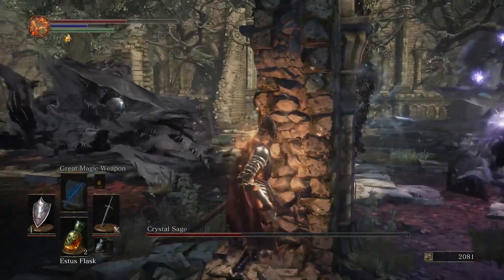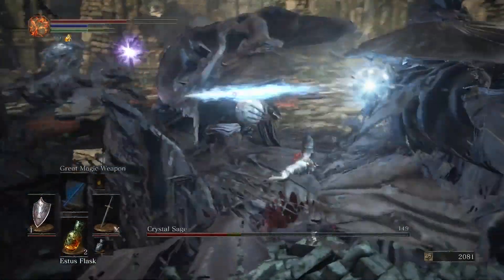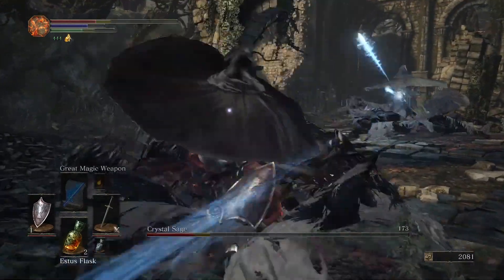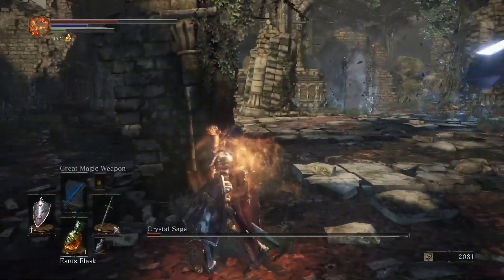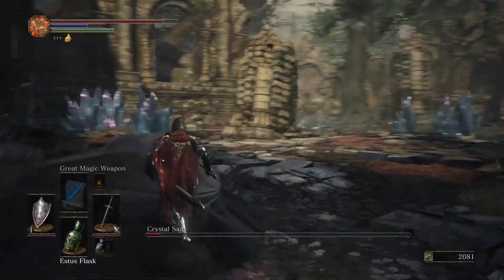Because the Crystal Sage relies heavily on magic damage, you want to equip a shield and armor that is resistant to magic damage. No matter what you're wearing, the object is the same: take cover to avoid getting hit and to heal.